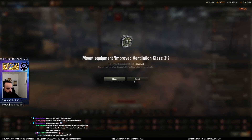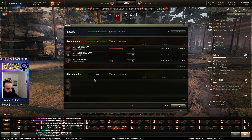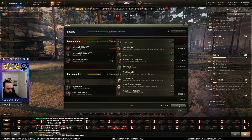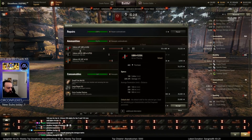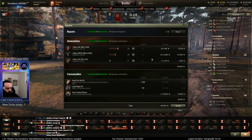Same setup as my other double barrel. We're gonna run a large repair kit and probably food. 221 base pen, 256 APCR pen — it's the test server so it doesn't really matter too much. Something like this.